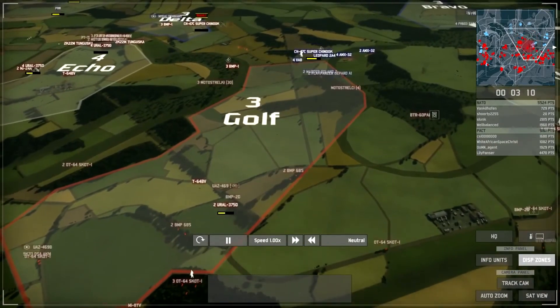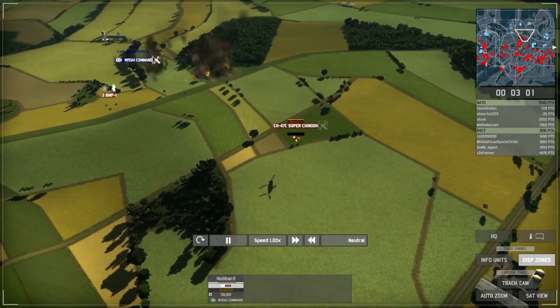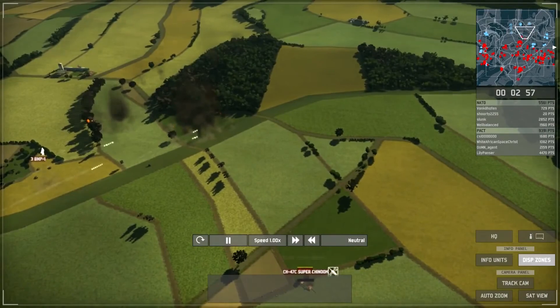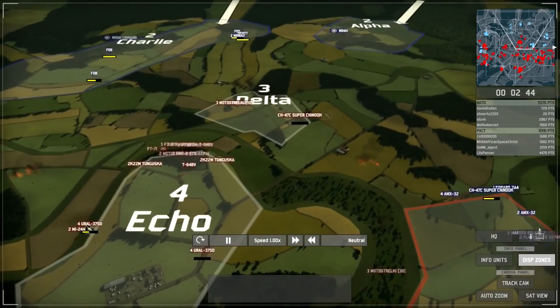I've also bought a T-64BV to assist in Gulf, seeing as there's a large cluster of Leopards and prototype battle tanks. The BMP1s are now advancing and spotting the command vehicle, meaning the artillery can do a lot of damage — finishing it off with a volley. I also managed to capture the supply helicopter; however, because it's so heavily damaged, it's useless to me at this time.